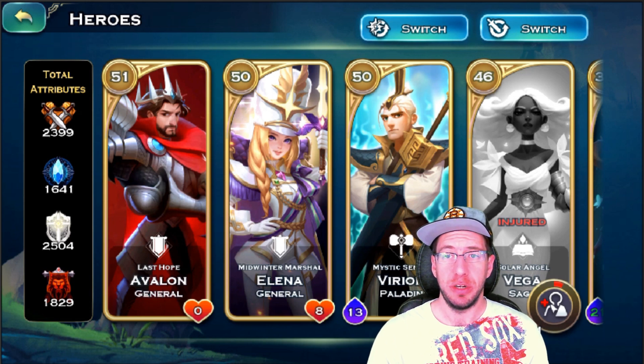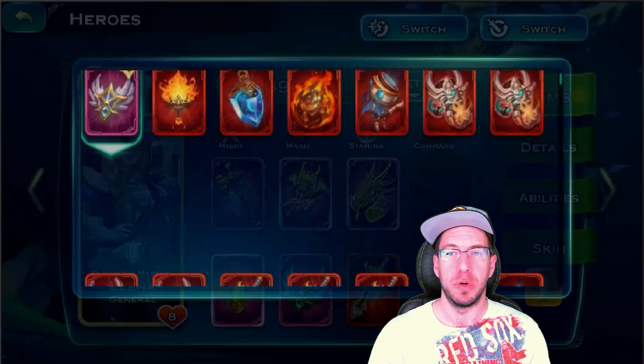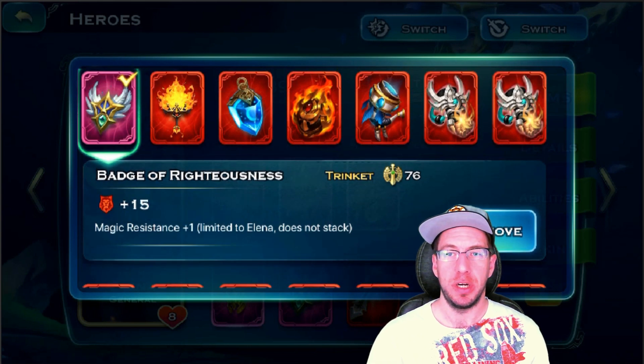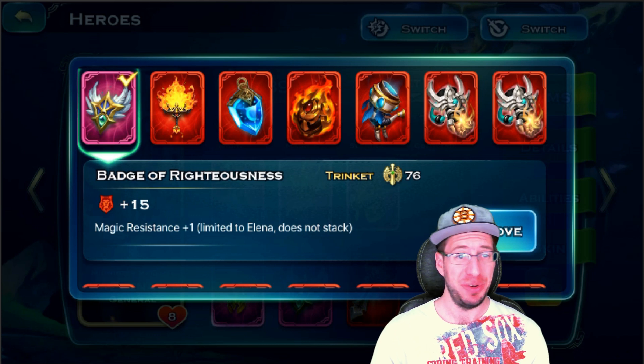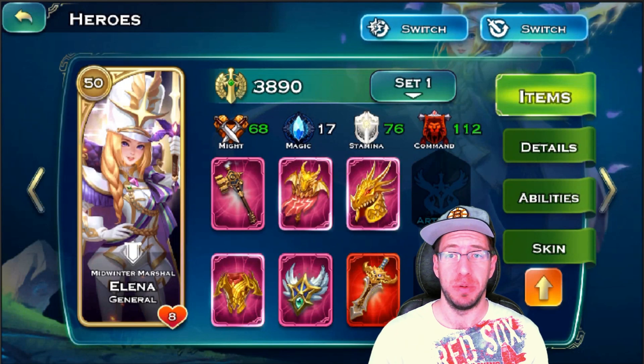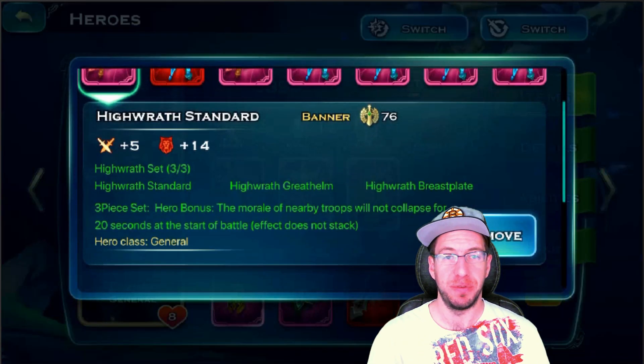The next hero for the human race is Alina — she's probably the third most important. The biggest thing with her is either having the badge on her for plus one magic resist or using the armor that offers plus one magic resist. You have two different options: the armor or the trinket. I opt to go with the trinket so I can run the general Dragon set on Alina, simply because I'll place her near my archers and it will prevent their morale from collapsing for the first 20 seconds.